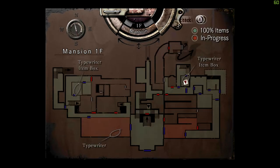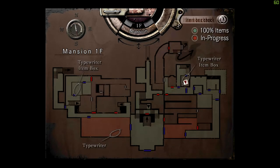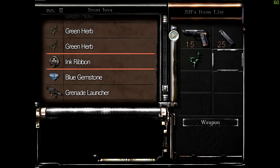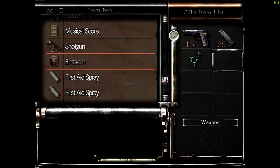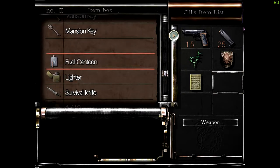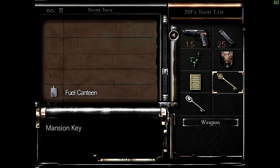Right, so we need to go to the west wing. If we're going to go to the west wing we need the emblem and we need the musical sheets. Let's check what keys we have — okay, yeah, so we can't go do Yawn yet.